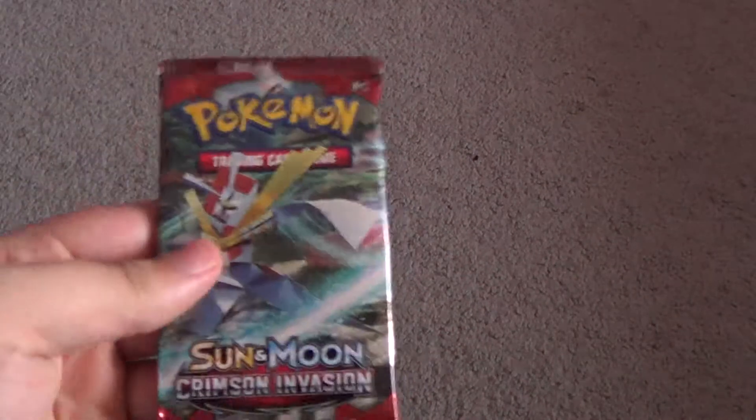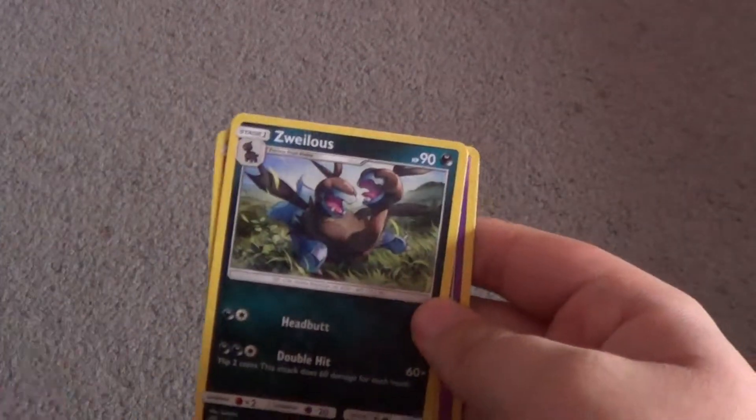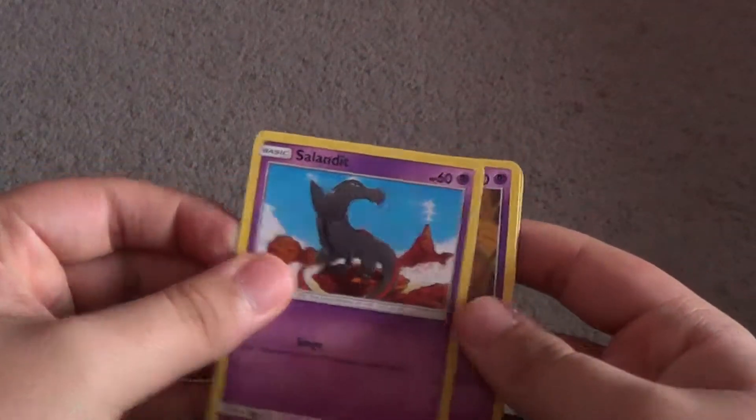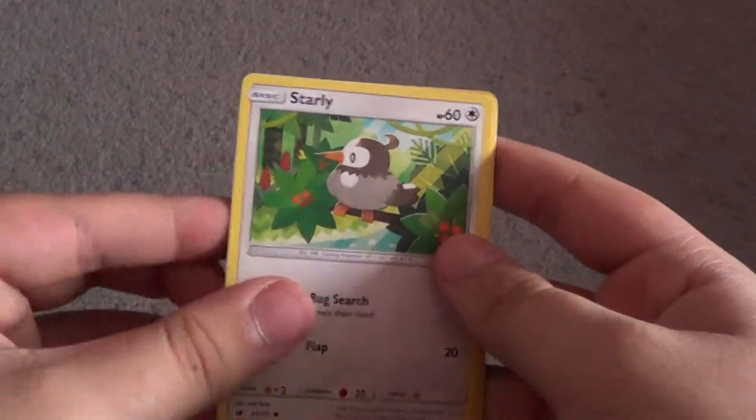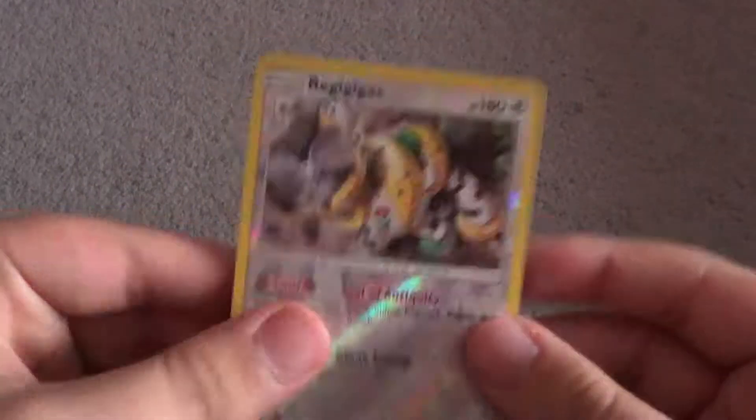Next let's go to the Crimson Invasion. If we manage to pull an ultra rare, this is probably one of the better boxes I've gotten. I believe these are four from the back. Grass Energy, Sea of Nothingness, Gastrodon, Zouylos, Salandit, Pumpkaboo, Garfish, Starly, Skiddo. Oh — Reverse Regigigas, nice. And then a Hydreigon for the regular rare. That is a reverse rare, really nice card there. I also really like Regigigas a lot — unfortunate that it has such a bad ability.